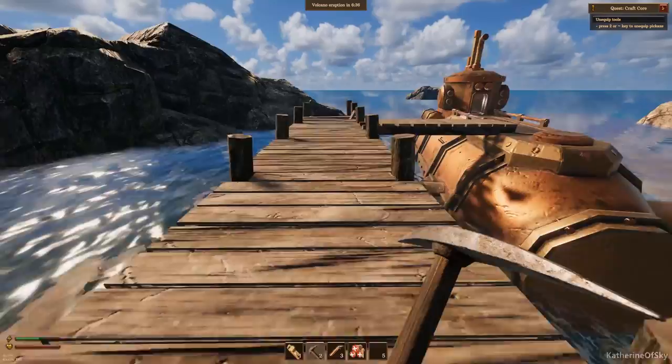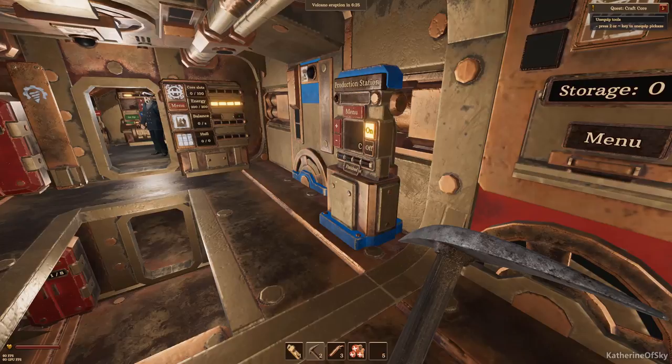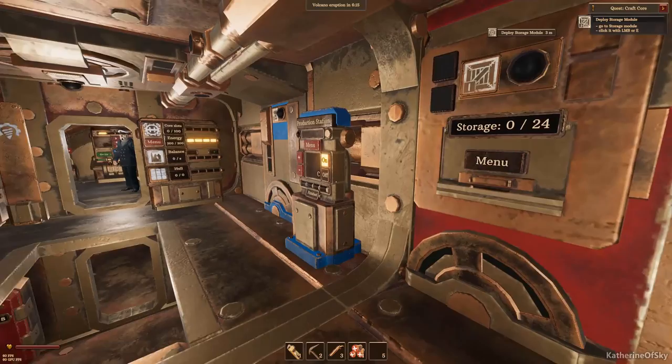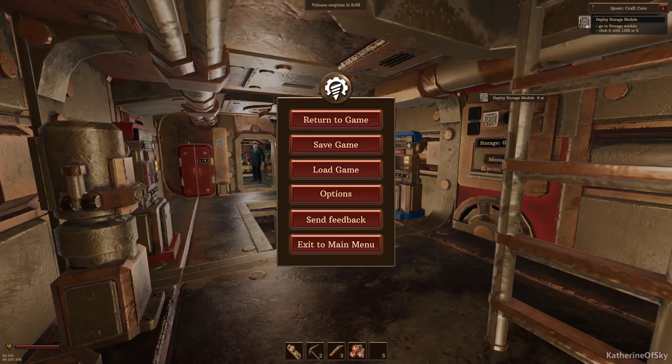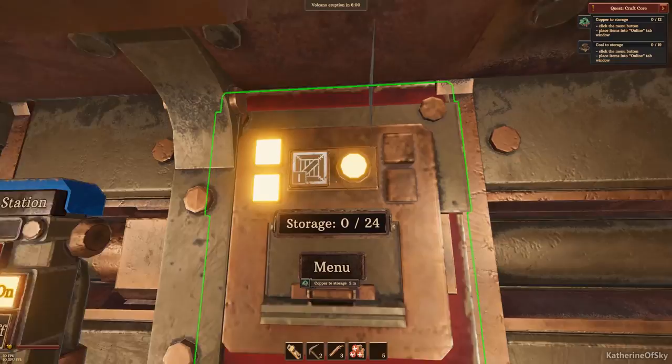We're in our ship and we go down the stairs. 'Deploy storage module' - now this confused the heck out of me. What the heck does that mean? Luckily if you are far enough back there are little tool tips. It says 'deploy storage module' and the icon sort of shows you what it is, but the icons being very monochromatic, a lot of them look quite similar. 'Deploy storage module' means turn it on - you just click the outside of this box, then you can click the menu to put your stuff in here.